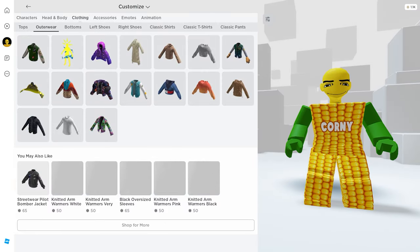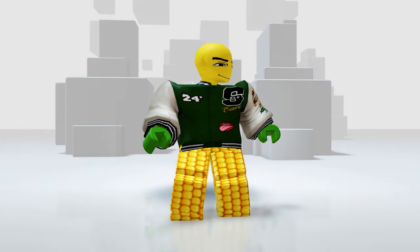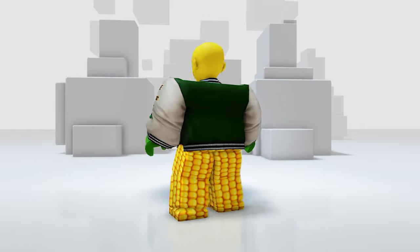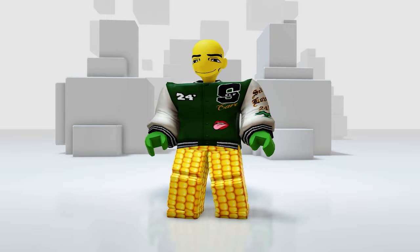Let's check it in our inventory — go to your clothing and then outerwear. Here it is! It's called the Pax and DTLA Varsity Jacket. The design is really good — I kind of like how it looks on my avatar, and I'm sure it will look good on you too.